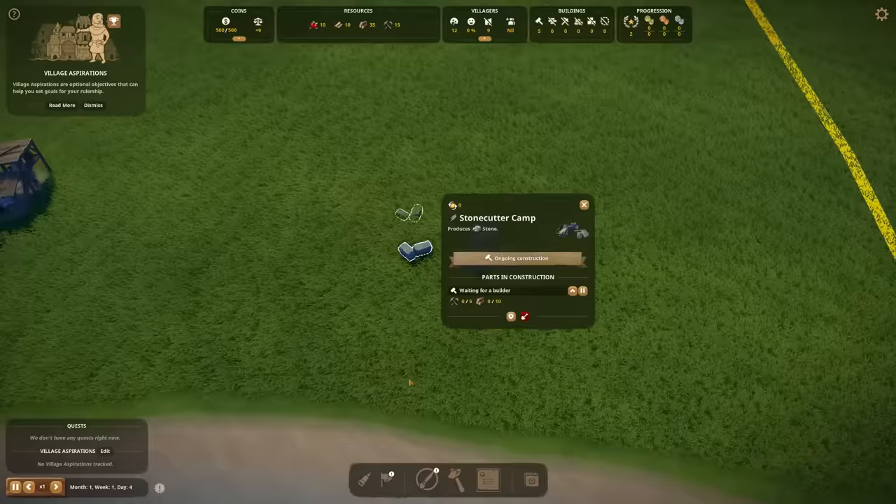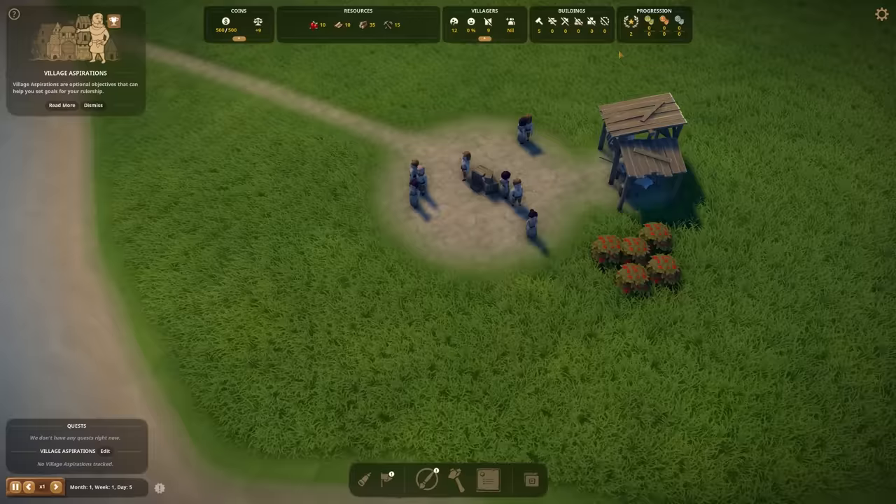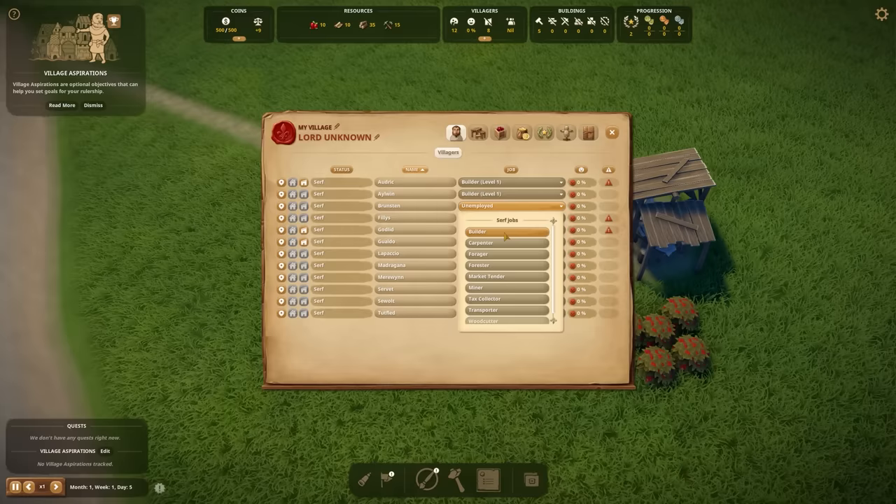We need logs and tools for this building. We have a lot of unemployed workers. One villager says they're unable to find a house close enough to their workplace. So we're going to expand — actually, I want to expand to two sides. We have one free area to redeem, so I think that should be this one. Now we have two different areas, and as soon as we can — 250 coins — we can actually do that.